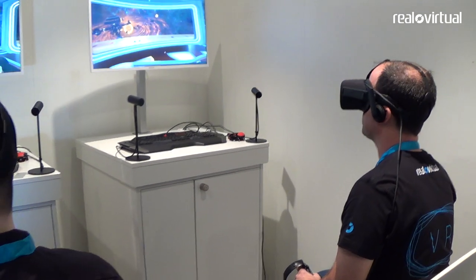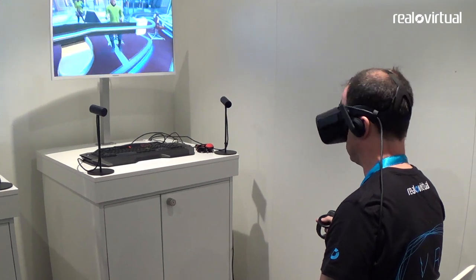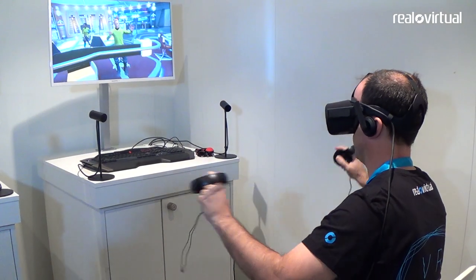So if you hold down the X button on your left hand tracker, you can look around at our space view, which is pretty crazy. There's a lot of debris out there.